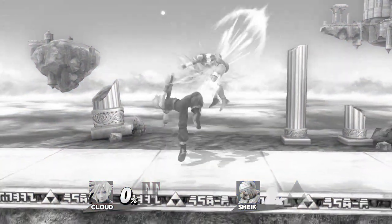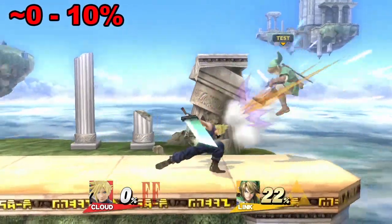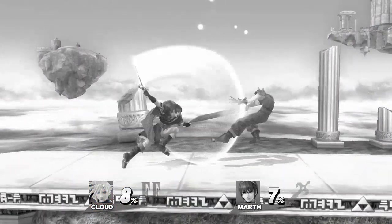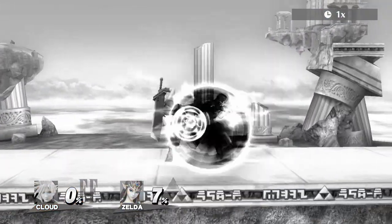Unfortunately, Cloud can't get much mileage out of his throws, but he does have one guaranteed follow-up from around 0-10% depending on weight, which is a down throw into turnaround jabs. This mostly works on characters who do not have a counter, but the turnaround jab must be executed immediately after the down throw, or they will be able to shield or jump out.